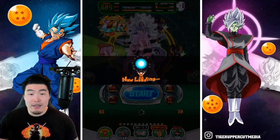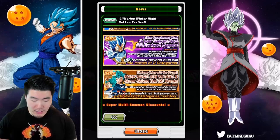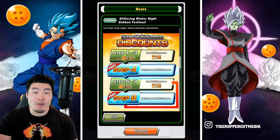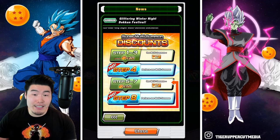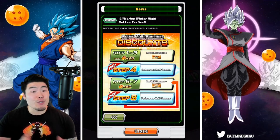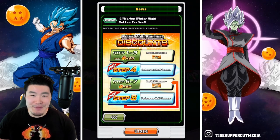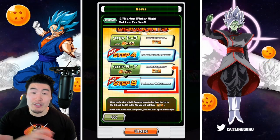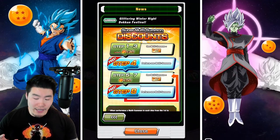Let's quickly pop over to the news release here and take a look at the discounts. In total there are 8 steps. Steps 1 to 3 are discounted multis — 40 stones as opposed to 50 stones for a full multi — plus 3 tickets for each multi. Step 4 is free, so between steps 1 to 4 you're spending 120 stones for about 5 multis worth of summons. Then steps 5 to 8 are just the standard 3-plus-1, so a 50-stone multi and then the 4th step is free, plus tickets for each multi as well, not including the free multi.